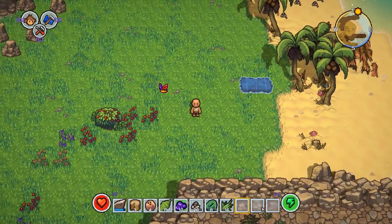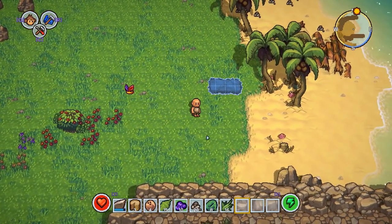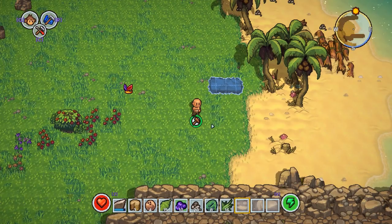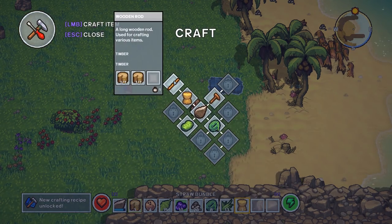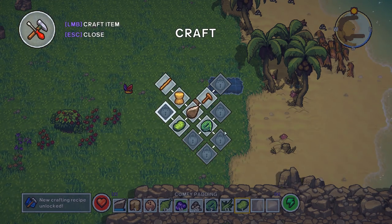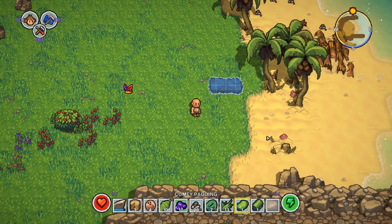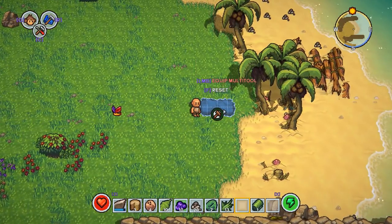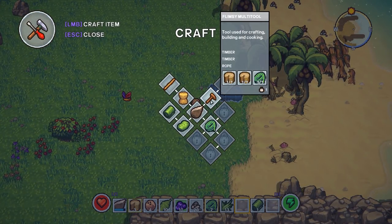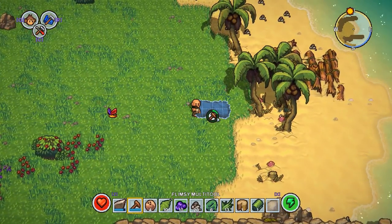We have to be very frugal with our inventory. Let's bang out the straw bundle — this bed's gonna be so cozy — and we get a new recipe! We got a rod — a wooden rod. Now we can make our padding. Tie it all together, new recipe, and we get a bed sheet. This is not an easy bed to make — it's more complicated than most. We need a multi-tool — just a piece of wood and some rope. Slide that over and bang on it.